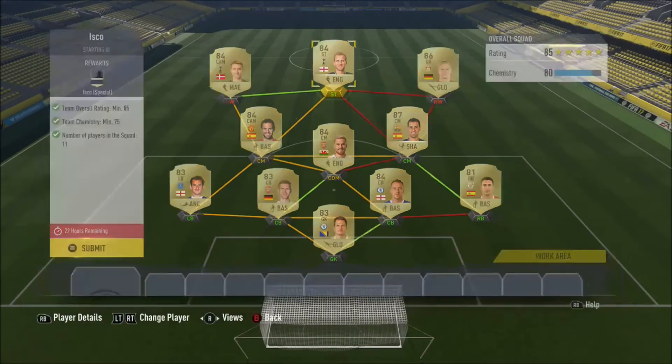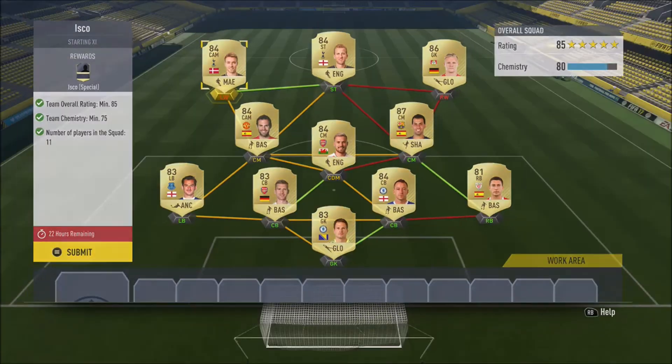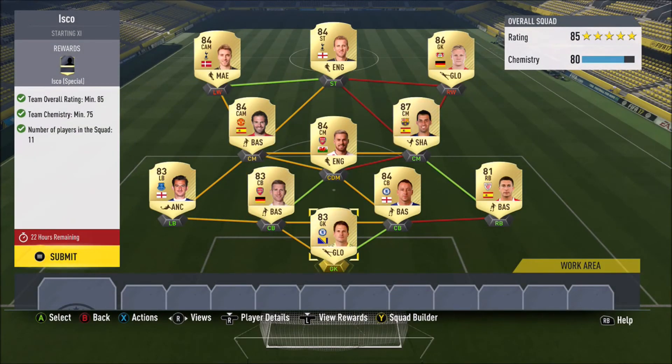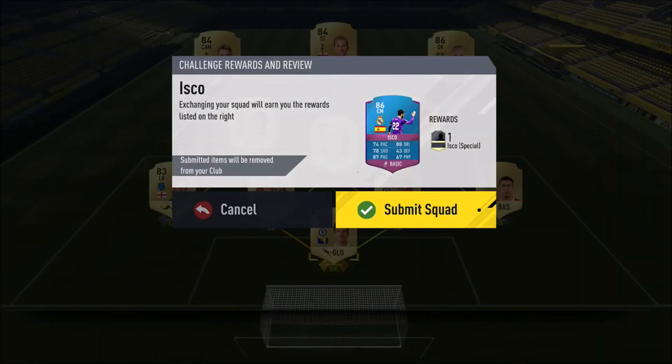Then we've got Kane and Eriksen to finish off the squad — both played in my squad. Kane was paid 6.5k and Eriksen I paid 8.44k. They both played around 104 games. Kane was the top goal scorer at the club until now, until he gets sold away to get ESCO.